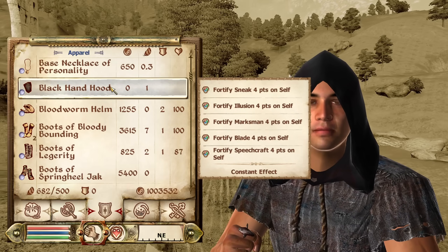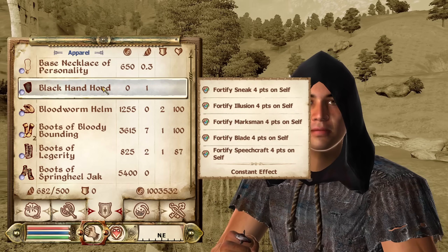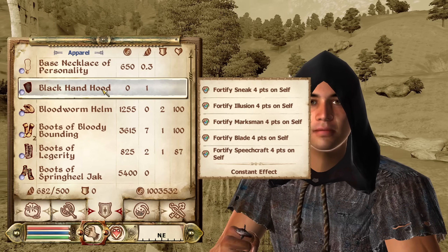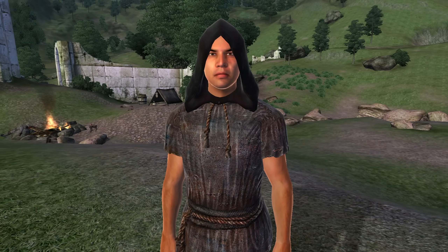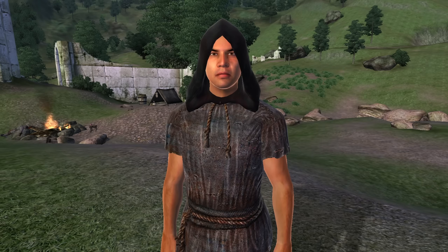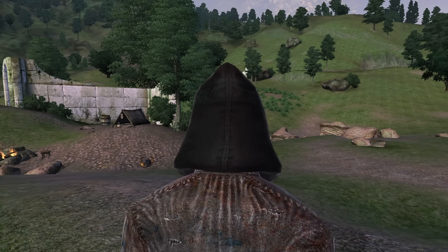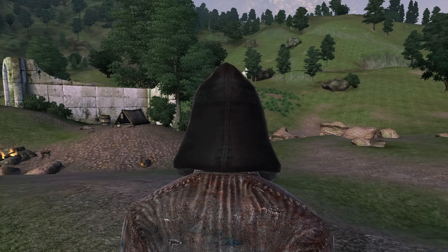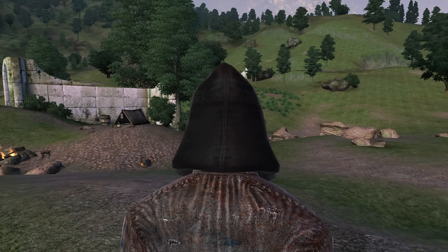Then, we have the Black Hand Hood. The Black Hand Hood can be acquired when we're promoted to Speaker in the Dark Brotherhood questline, or stolen from the homes of Jogasta and Alval Uvani who live in Bruma and Lewin, or looted from the dead members of the Black Hand at the end of the Dark Brotherhood questline, or finally, looted from Lucien Lachance should we decide to kill him upon our first meeting. It is classified as a hood and has enchantments of Fortify Blade, Illusion, Marksman, Sneak, and Speechcraft all for 4 points. It has no armor rating and no gold value.